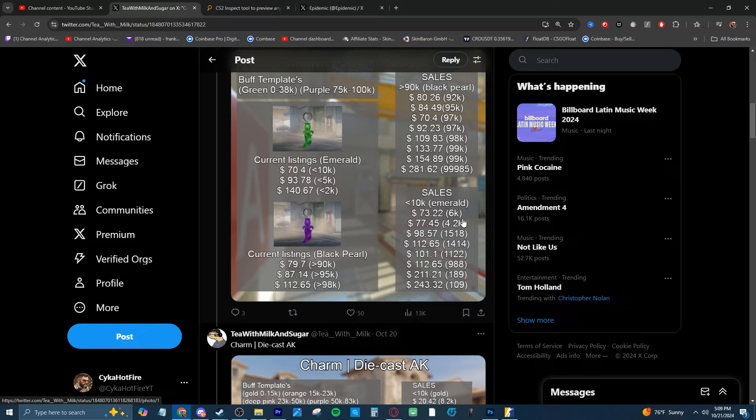The same goes in the opposite direction as well. A 6k or 4.2k pattern ID could get you $70 for this emerald pattern, but one way closer to 100k could get you all the way up to $243. A lot of you guys might have these charms and they might finally be starting to be tradable. I would use this as a reference - if you have a 109 pattern emerald, look at the price of like a sub-10k and see what they're selling for, then figure out how much more yours is worth relative to that.